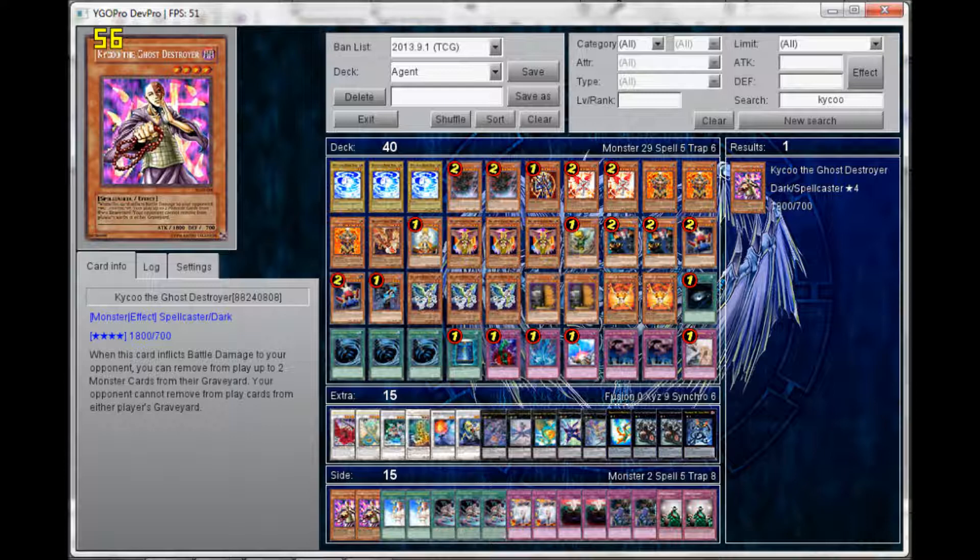If you're against Ophion, you basically lose unless you have Agent of Miracles Jupiter. Jupiter can boost its own attack — once per turn, you can remove an agent monster from your graveyard, select one face-up light fairy-type monster you control, and that monster gains 800 attack until the end phase. Jupiter has 1800 attack by itself, and after the boost it becomes 2600, which can get rid of Ophion if your opponent doesn't have an answer.